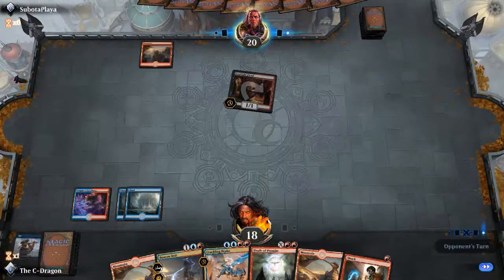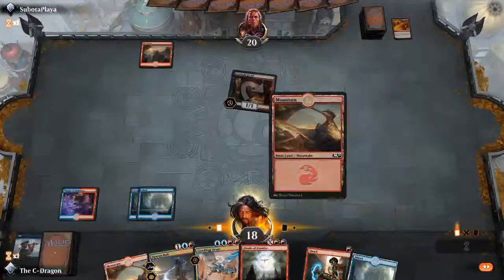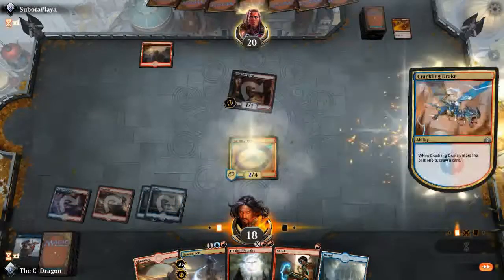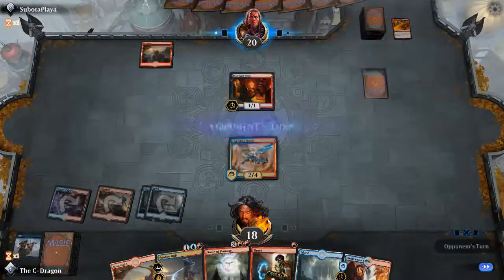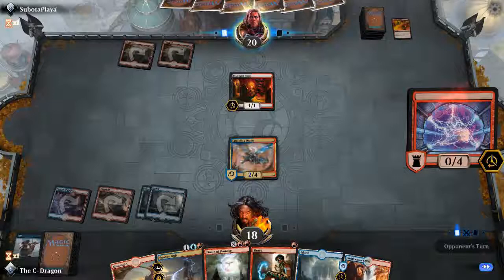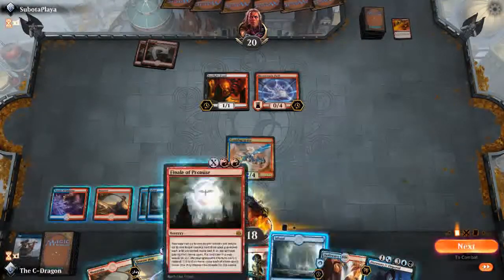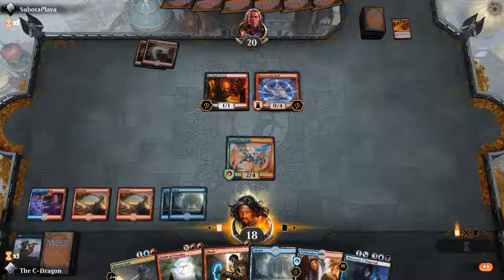Now let's go — my turn here. I'll go for a Mountain, and I think he doesn't have anything so I'll go ahead and play Crackling Drake. I'll draw a card — it's another land, so I'm actually getting land flooded for the moment. He's going to go for a field here. Alright, so we have a draw spell — that's great. I'll drop another Mountain.